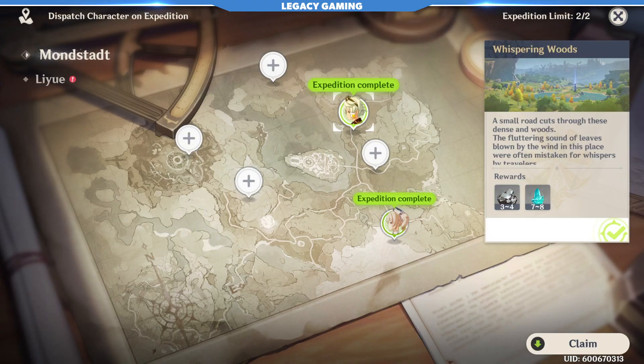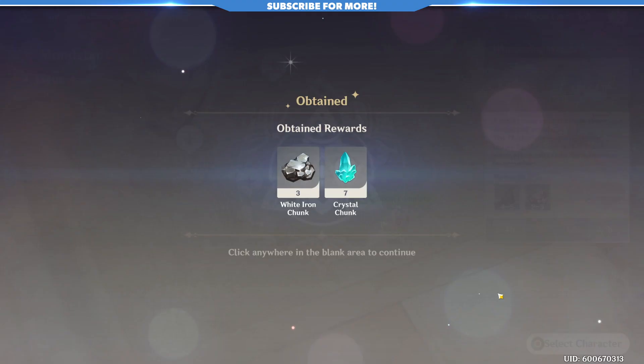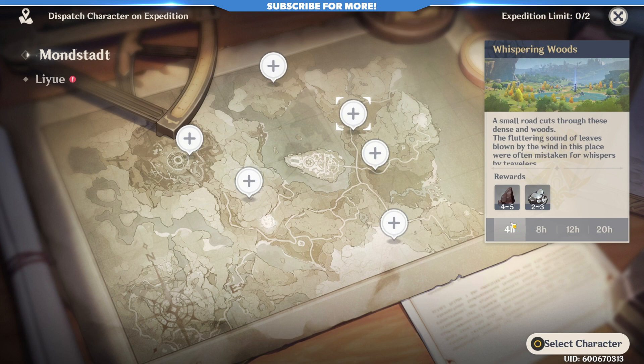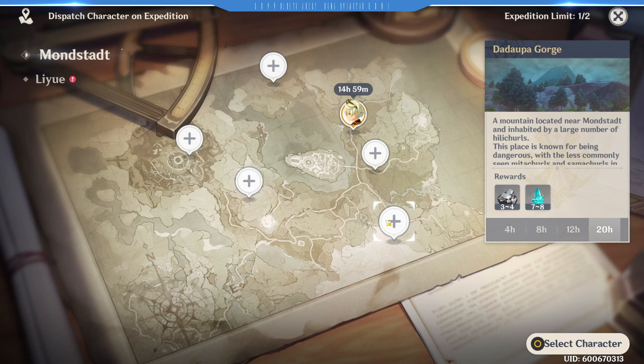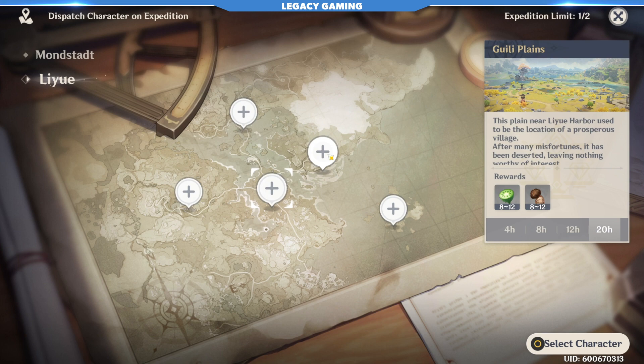When it comes to upgrading and even crafting, materials can run out quickly. As soon as you hit Adventure Rank 14, start sending a character or two out on expeditions if you aren't already using them. You can set them to go on 4, 8, 12, or 20 hour intervals, with each increase granting better rewards for when they return. This is essentially free passive resources for doing almost nothing. Just know that the character you set on an expedition will be unavailable for that time that it's gone.